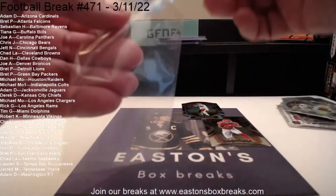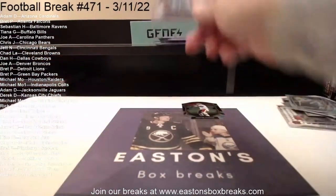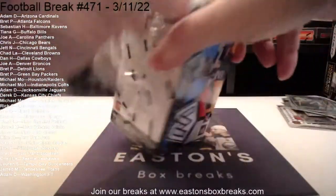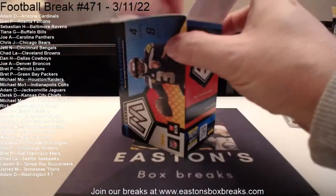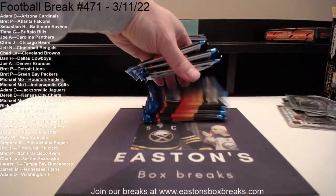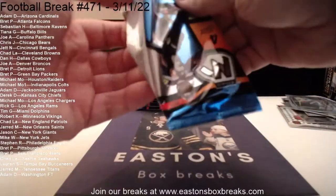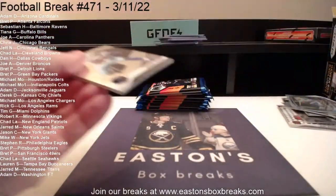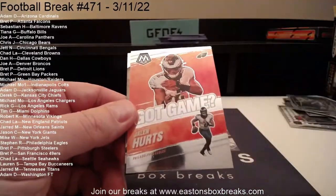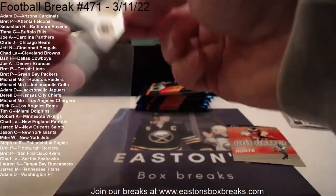2021 Mosaic Blaster is next. Again, if you're interested in another Playbook, just let me know in the group chat. First pack of the Mosaic Blaster: Zeke Elliott to Dallas. Austin Ekeler. Jalen Hurts going to the Eagles — that's Stephen R. And our rookie going to the Saints for Jared — Peyton Turner. I don't think we pulled a Genesis out of a Blaster yet. Next: Adrian Amos for Green Bay. Minka Fitzpatrick. We've got a green going to the Denver Broncos — going to Joe A. It is Man of the Year, John Elway. Next up, Stefon Diggs going to Tiana and her Bills.